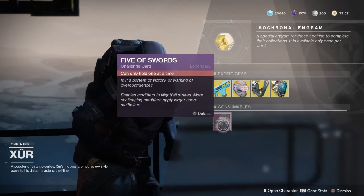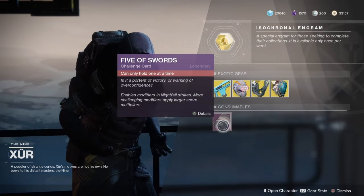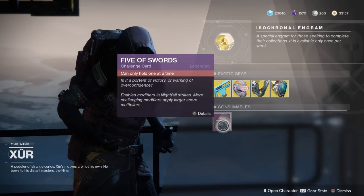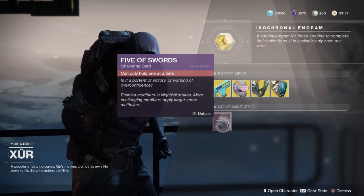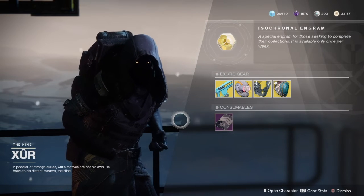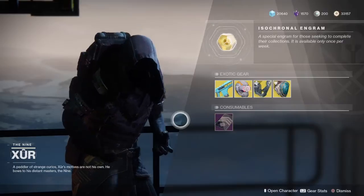Down here you can pick up challenge cards for the Nightfall. They have modifiers to get a score multiplier so that you can pass that 100,000 threshold. So that's what Xur has in Destiny 2. Now it's off to Destiny 1 to see what he's offering this week.